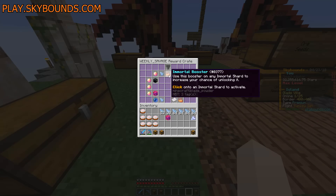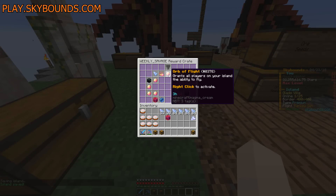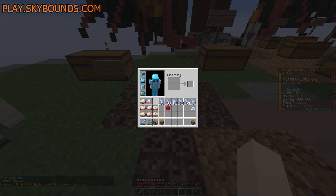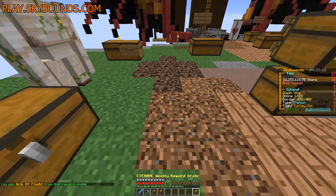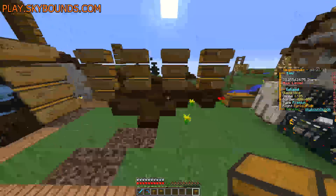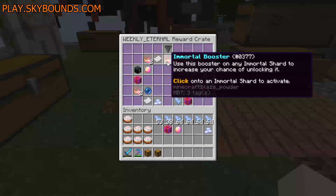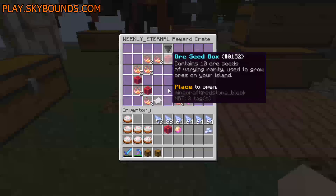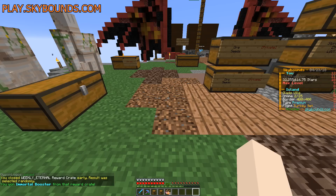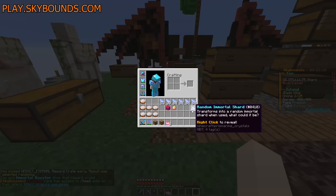I've also been doing challenges in the background — some of the easier ones like kill 100 blaze. Three-hour orb of flight from the eternal weekly — can I even see a shard? Yes there is one! What is it? It's a random immortal shard! Look at all the boosters though — two boosters. That's not bad. It would have been nice but thankfully we already have one so I don't have to worry too much.